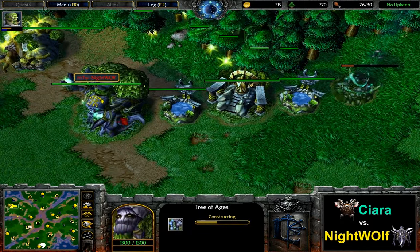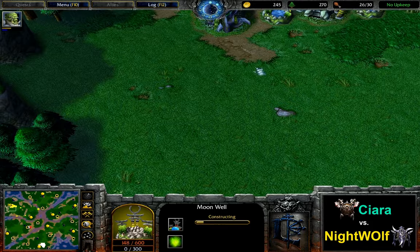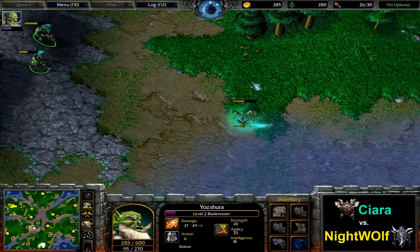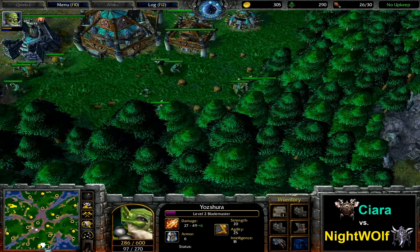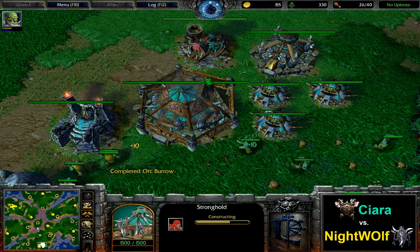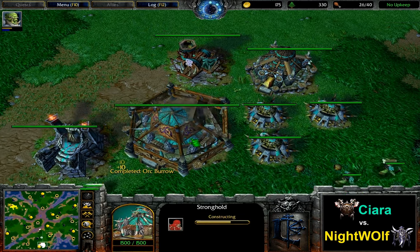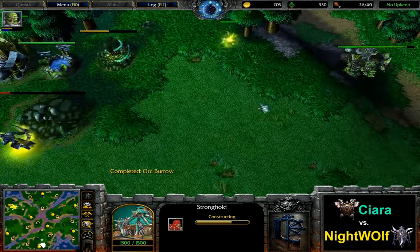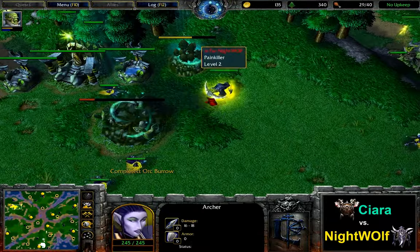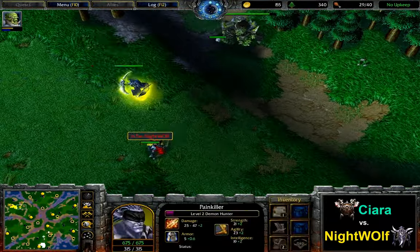Let's take a look in the base. Like on map number one, Nightwolf is training with two Moonwells again, so he's not going to have a huge load of Moon juice regeneration during the first night, as Moonwells three and four are going to be finished somewhat later. But tier two is going to be somewhat fast. A few more Archers have been produced — four in total.